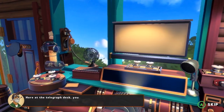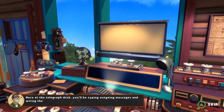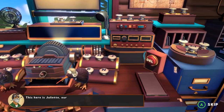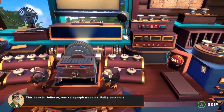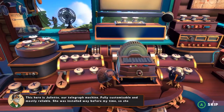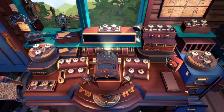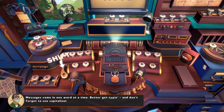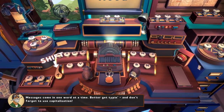Ooh! Here at the Telegraph Desk, you'll be typing ongoing messages and wiring them to the residents of Buckalow Basin. That went quick. This here is Juliet, our Telegraph machine. Fully customizable and mostly reliable. She was installed way before my time. Messages can be one word at a time. You're typing and don't forget to use capitalization.